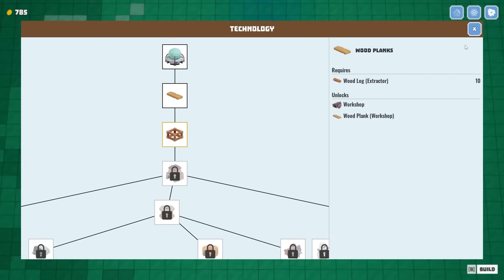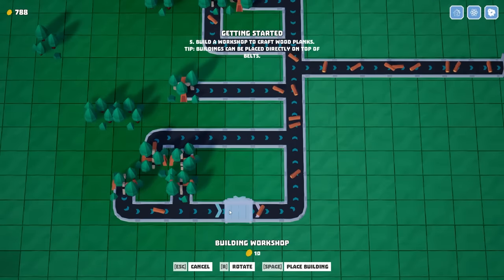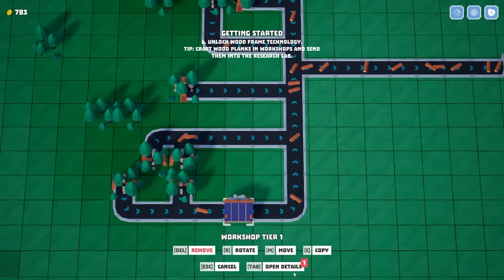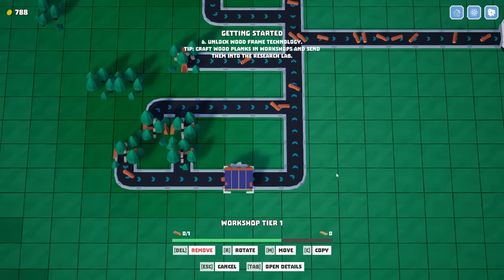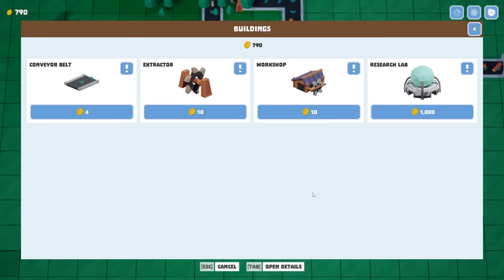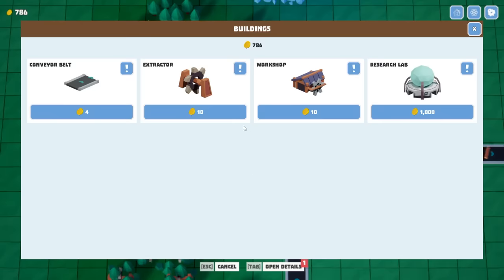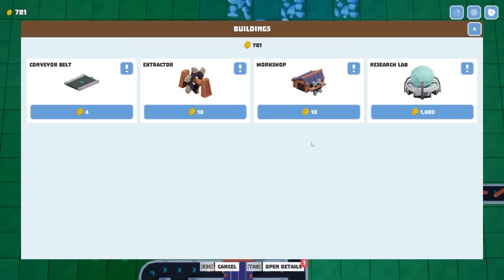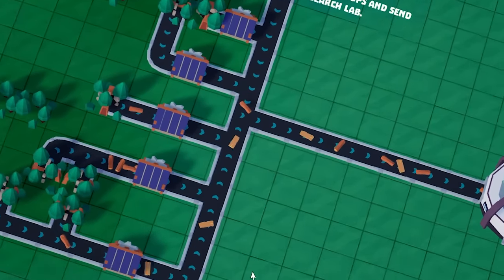Now we should be able to unlock the wooden planks. Ooh, shiny noises. With the wooden planks we can start building a workshop. Workshops are great because we can open up the details and start making those wooden planks — I believe they take two and convert them into one. We'll build several more workshops. It's always fun destroying the environment.